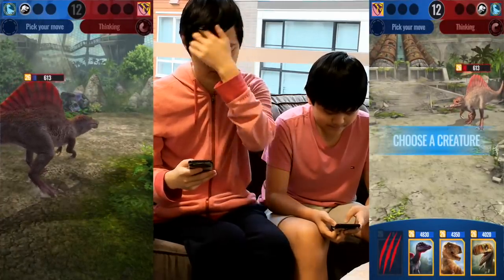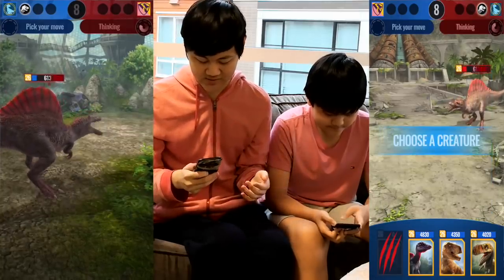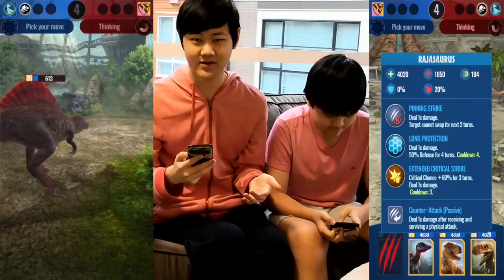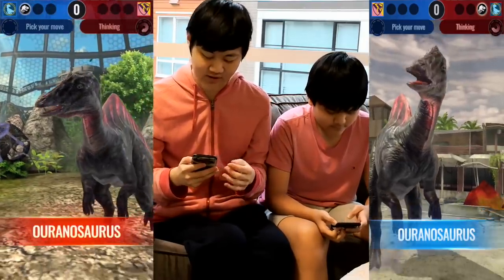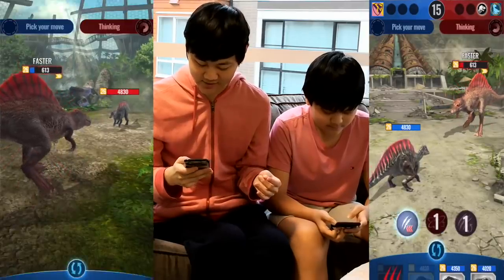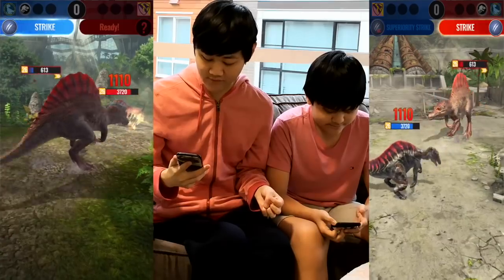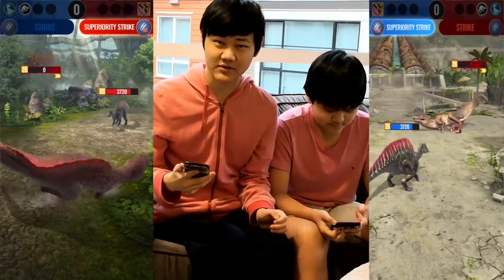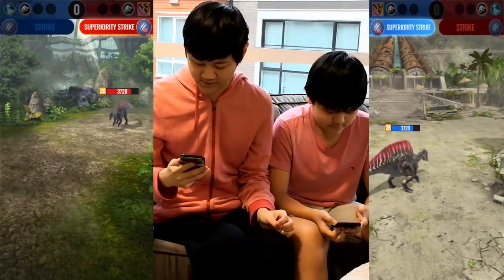He probably should throw out something faster and take out my Spinotasuchus Gen 2, which is only 122 speed. I don't know what he pulled, but hopefully he drew something that's faster than 122 speed, or else they're gonna take — okay, so he's gonna take another hit here. Although since the lethal wound nerf — which by the way, it's just cooldown turn to 2 instead of 1 — so I can't really use it again, so it's not too big of a deal for them. I don't know what I should use here.